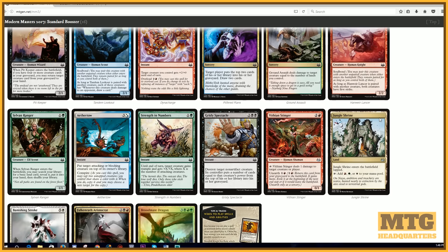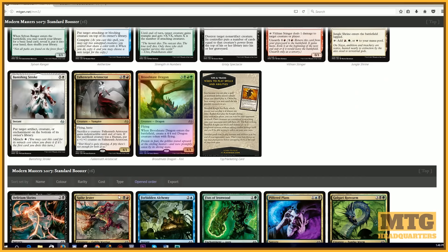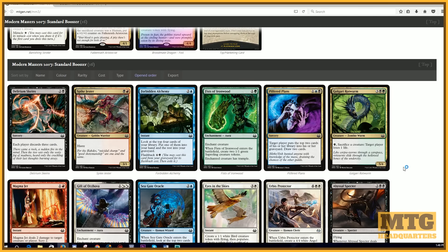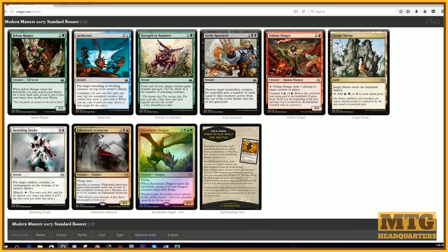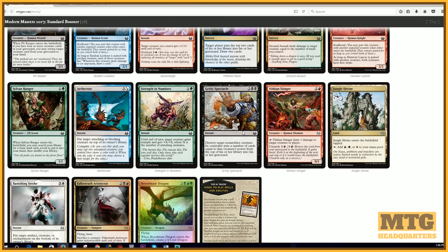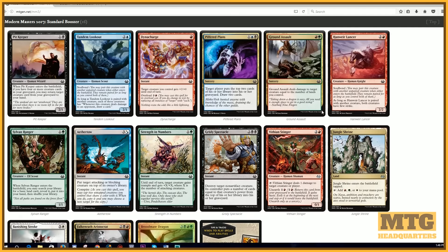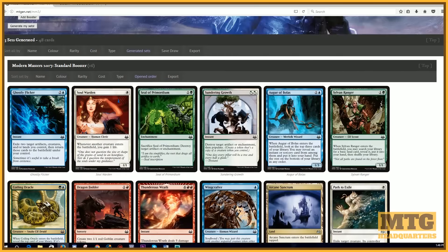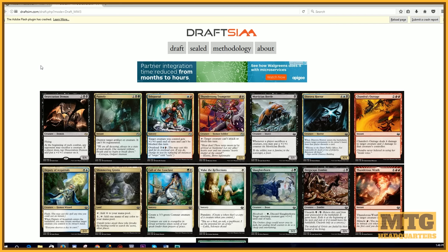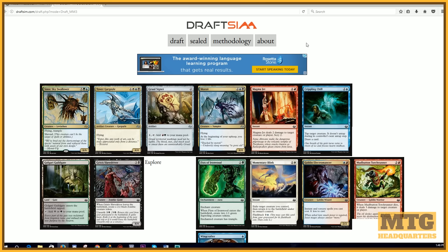If you do a little bit of research on the draft format ahead of time, this will be much more helpful to you. It just occurred to me that these things might be out, so why not? Pack three, we open an Extractor Demon — so if we had taken Falkenrath Aristocrat or Grisly Spectacle, which is also very strong, we could have been rewarded in pack three. Now if you want to do a draft simulation, here's another site called Draft Sim. It appears to have crashed.